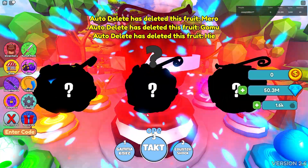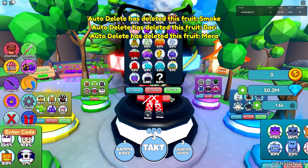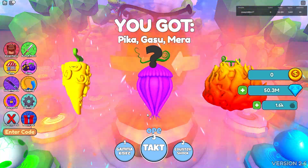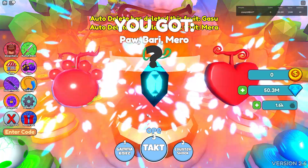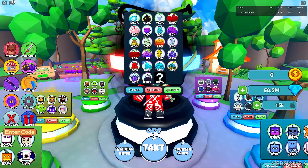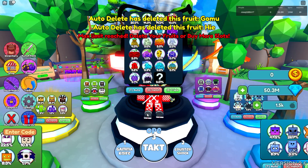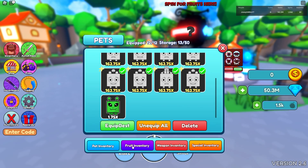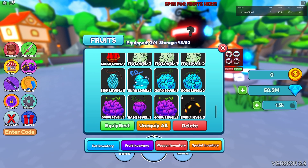So we've opened like 200 so far. Another Pika — nice! Another Magu, let's go! Okay, my inventory is full — let's see what we got in the fruit inventory: a lot of Magus.